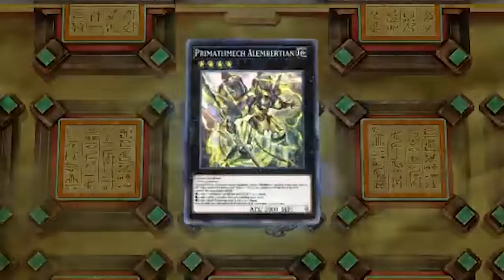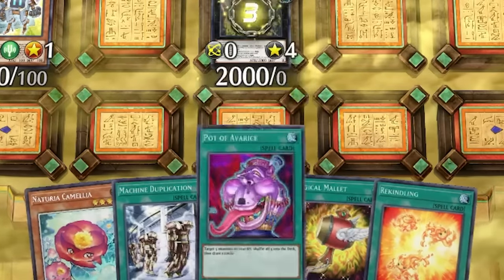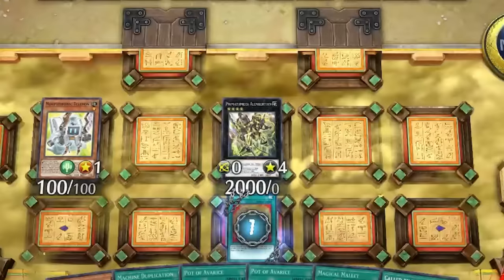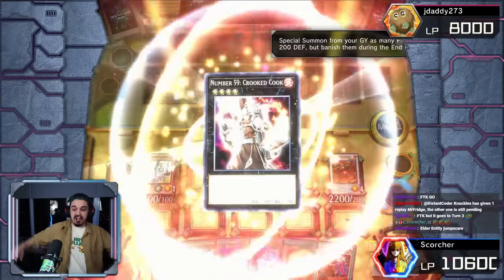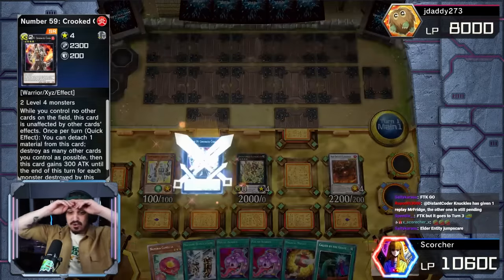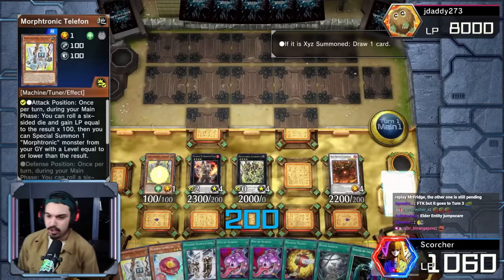I'm gonna make an Ouroboros or something — Auroradon should cover both of those. We're making Alum Version with four materials, so this Alum Version will draw three cards and add Rekindling to the hand. Rekindling brings back triple Kathuga — Kathuga's a Rekindling target.